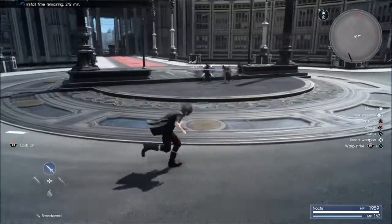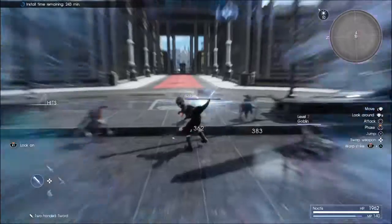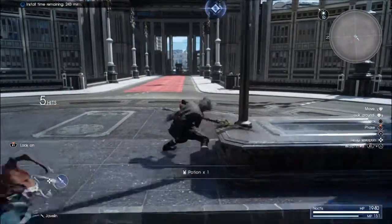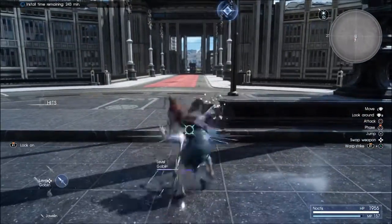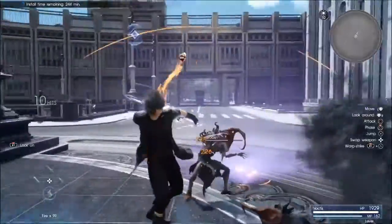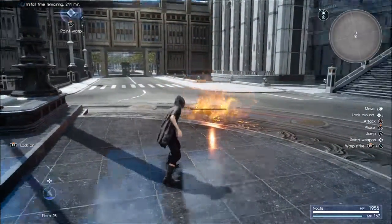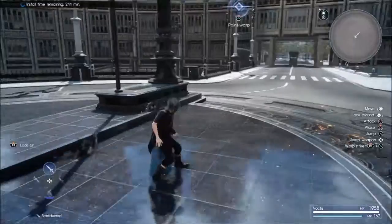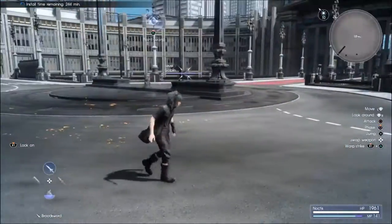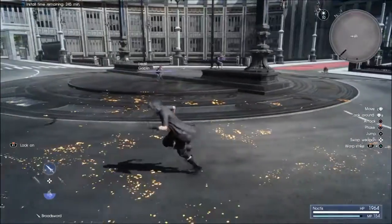Let's switch between weapons. Got my heavy - I don't like the heavy, it's too slow. The spear poked the shit out of me. Then we got our fire - that was actually kind of cool. Let's teleport away. I like that I get a walk; I don't have to sprint the entire time.